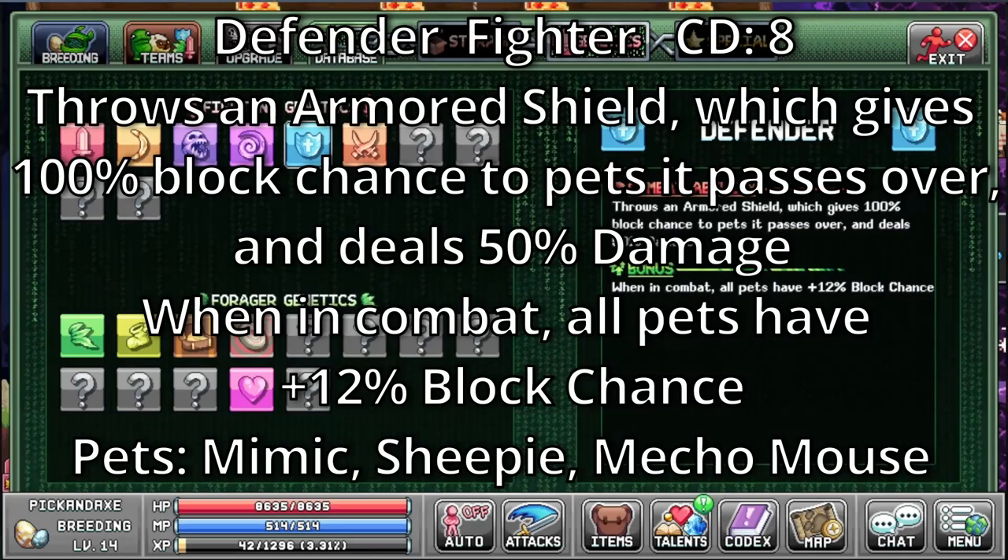Defender. It's a fighting ability with a cooldown of 8. Throws an armor and shield which gives 100% block chance to pets it passes over and deals 50% damage. When in combat, all pets have 12% block chance. The pets that have it are the mimic, sheepy, and the meko mouse.